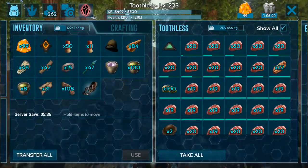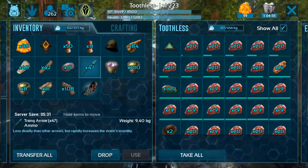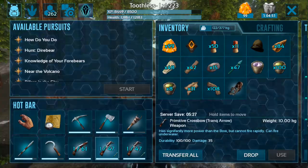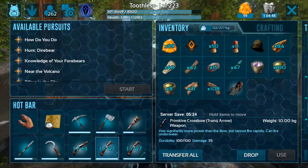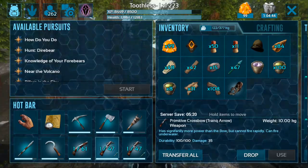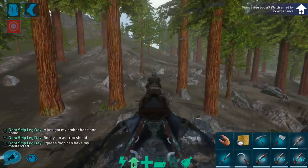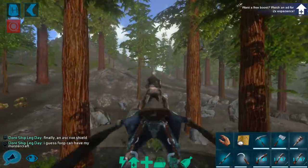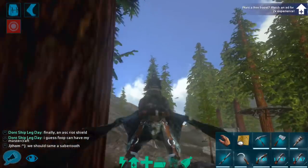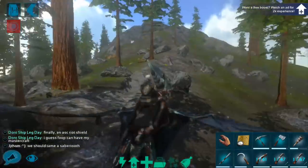I do have a Soothing Bomb on me, which I do plan to use. I have the saddle, I have a few Trank Arrows, a couple of Crossbows. I did unfortunately lose my Ascendant Bow, which was really good in the cave, but we did make up a couple of Crossbows to make up for it. And I have some Narcotics, which we may or may not need with the Soothing Bomb. I'm going to go ahead and start looking, and it may take some time to find a high-level Carno.